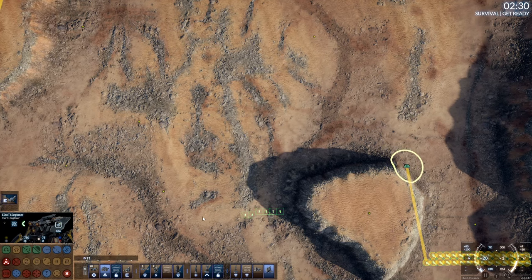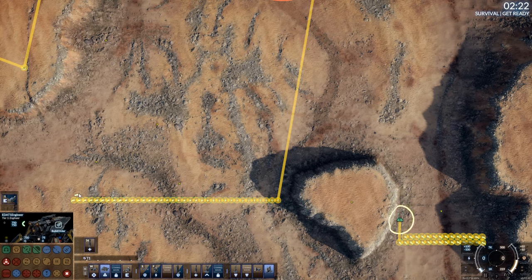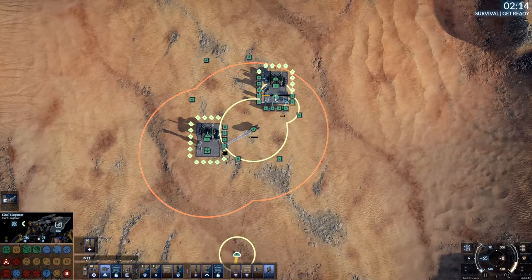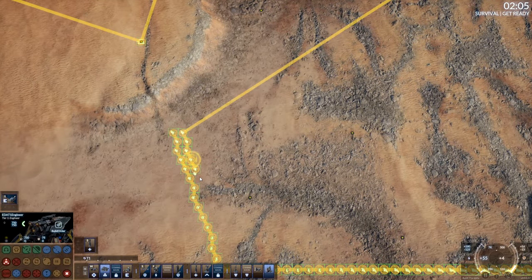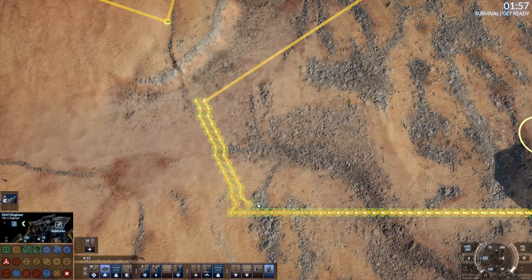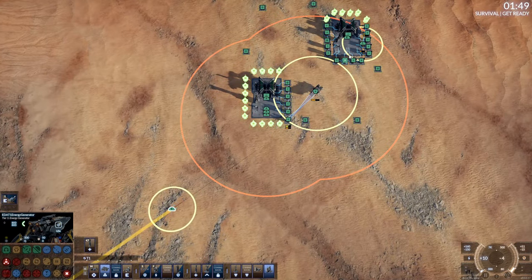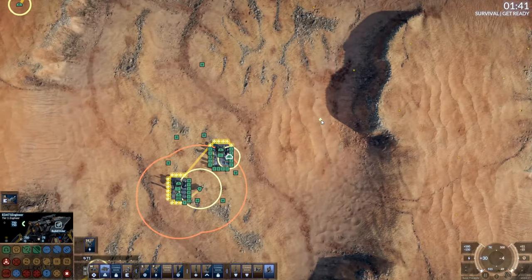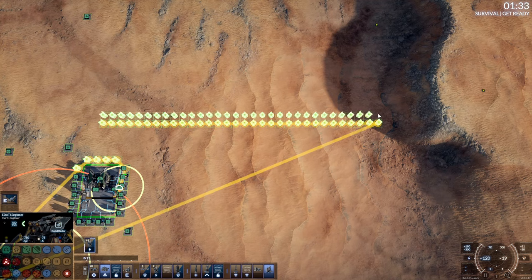I'm gonna do my best - I'm gonna fail but I'm gonna do my best regardless. Straight line... straight line there we go. That looks good to me. The next engineer will fill in the other side. We'll make it work. Help out with the energy production please, and we're just gonna go nuts with the energy over here. We're definitely gonna need energy.